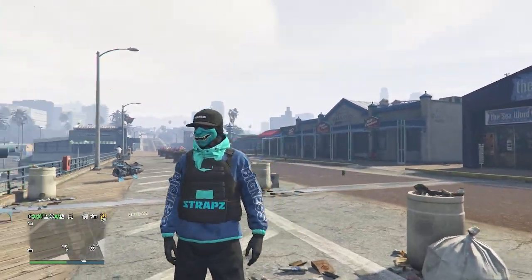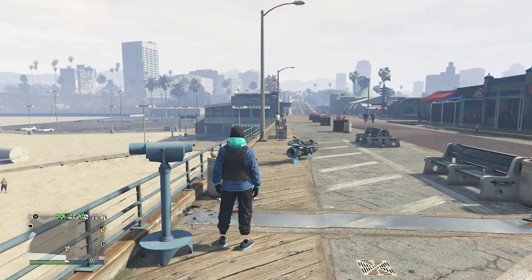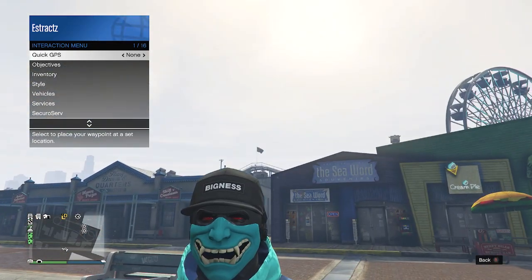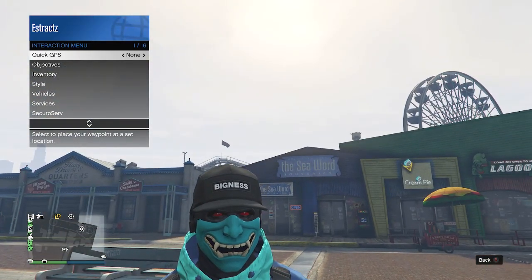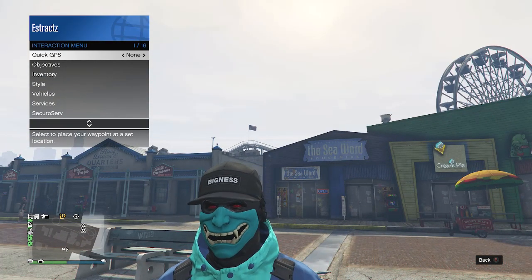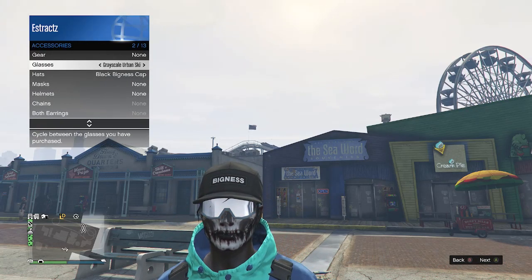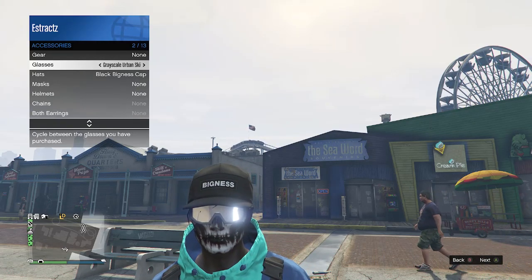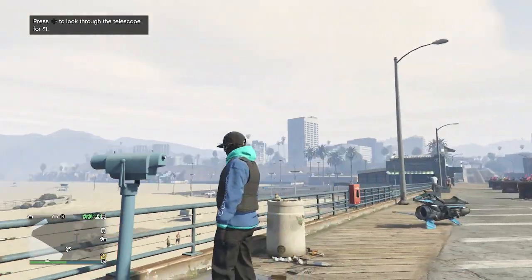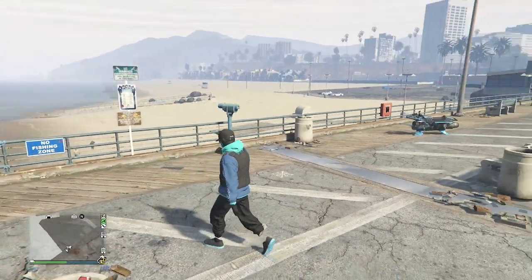Now we're going to merge the sports glasses. Do the telescope glitch again — run past telescope, hit right on the d-pad, your character will run in place, then looks towards the telescope. Now pull up your interaction menu. With the recent update, your mask and hat don't come off anymore. Pull up your interaction menu, go to style, go to accessories, and scroll through your glasses until you find the grayscale urban ski. After scrolling through glasses, you'll see your mask comes off — don't worry. Put away your interaction menu, walk away from the telescope, and you'll see the glasses, hat, and mask all merge together.